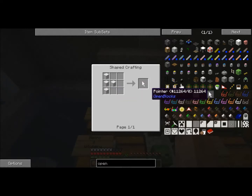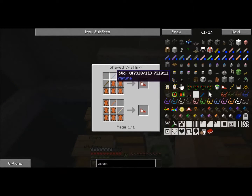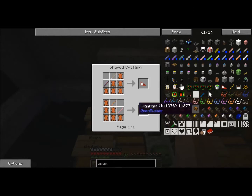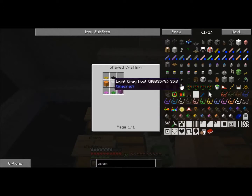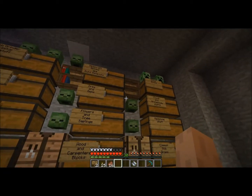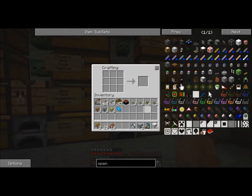We can get a pointer - I don't know what a pointer does off the top of my head but I want to make one. There's a hang glider wing, so we could probably make one of those. There's luggage - probably make one of those too if we want. A sleeping bag! I have read about the sleeping bag - let's make a sleeping bag. I think it's in here. Let me see if we have enough materials.